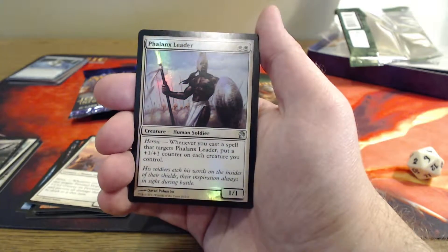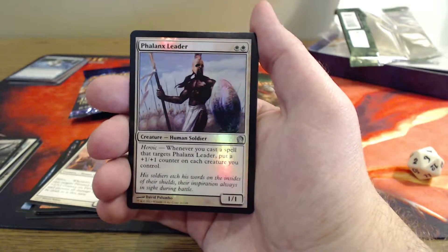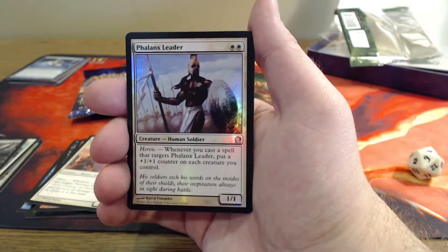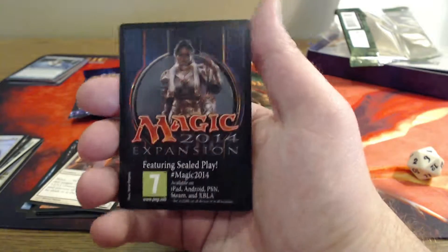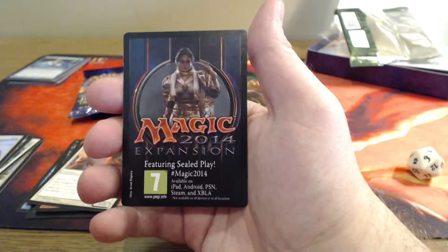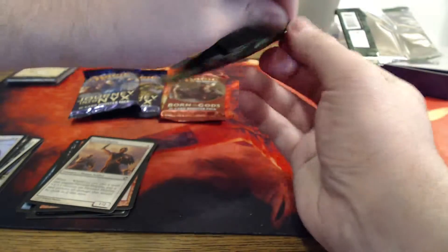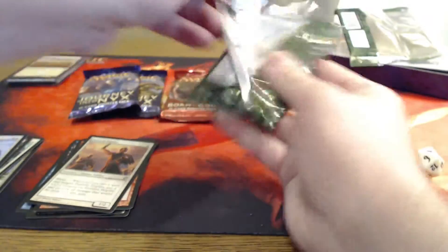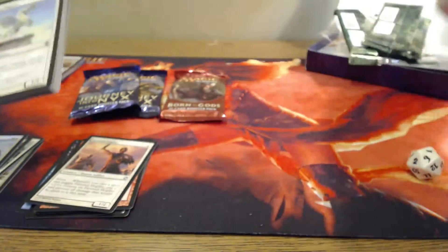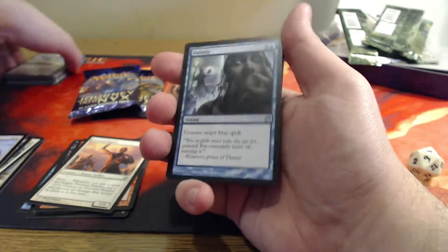And our uncommon is Phalanx Leader — two mana for a 1/1 creature human. He has heroic: whenever you cast a spell, put a plus one, plus one counter on each creature you control. The 2014 expansion featuring sealed play — are you guys excited? I need to open a box of 2015 as well. It's hard to buy stuff when everything else is coming out soon, but there are a lot of good sets coming out by the end of the year.